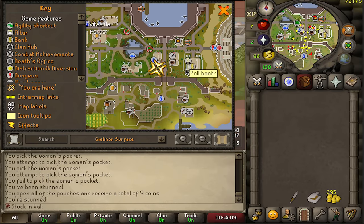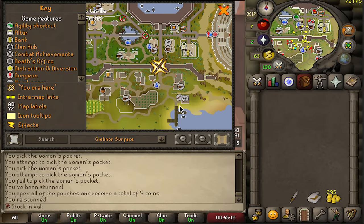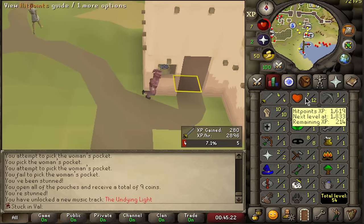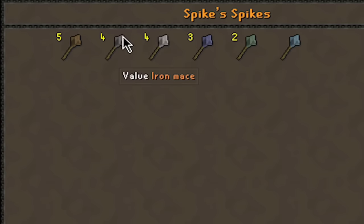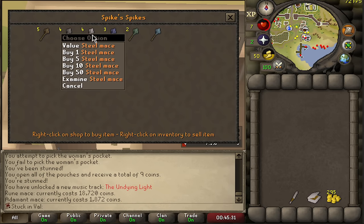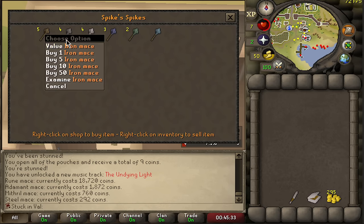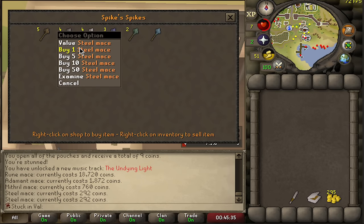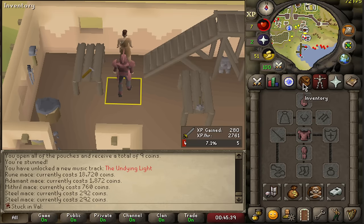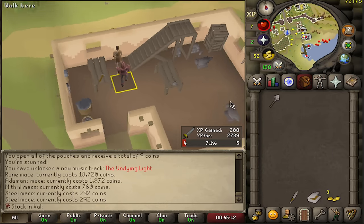By running all the way south of the city there is this beautiful mace shop, and I do believe this is going to help us through the early combat. By trading Spike you will see something magnificent: we've got a rune mace, an adamant mace, mithril mace, steel mace, and obviously an iron mace which we do not care about. So a steel mace — this is going to be our very first purchase, and let me tell you it is for sure going to be better than punching.